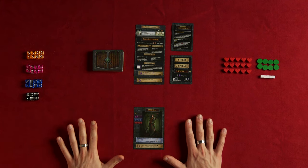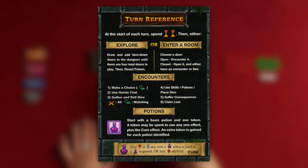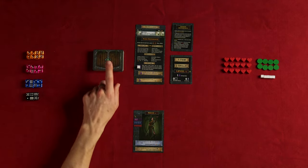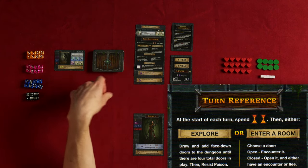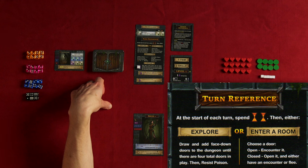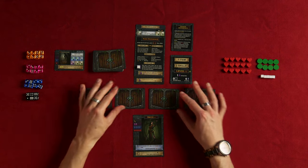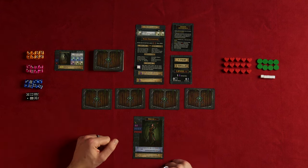I've already done all the setup, so let's start with the first turn. We refer to our turn reference card, which tells us to spend two time at the start of each turn, then either explore or enter a room. So we spend two time by discarding two cards from the encounter deck, then explore by drawing face-down doors until there are four total in play. Then we resist poison — I'll explain how that works later when I have some poison on my character.